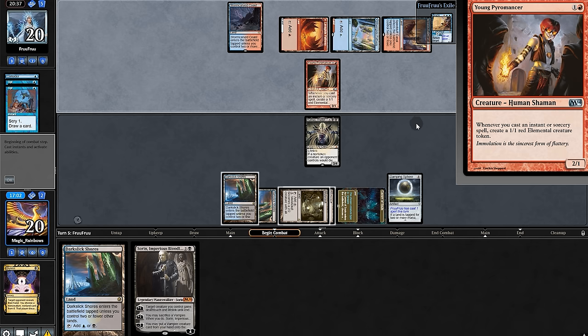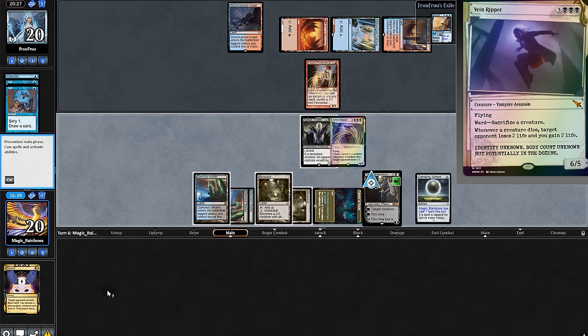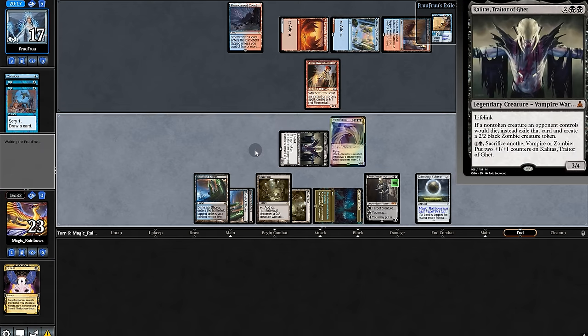The opponent plays Pyromancer to make tokens when they cast stuff. Look at this — play Sorin, putting out Vein Ripper, give it power for three, and then we'll pass.